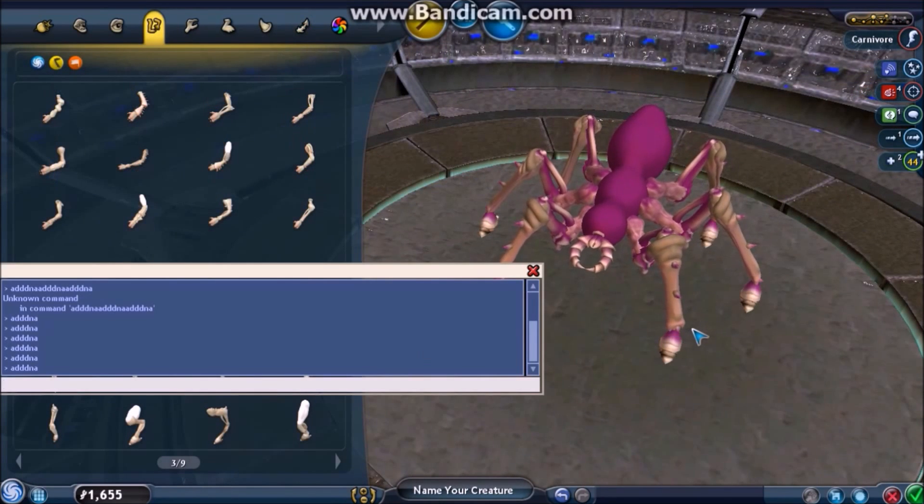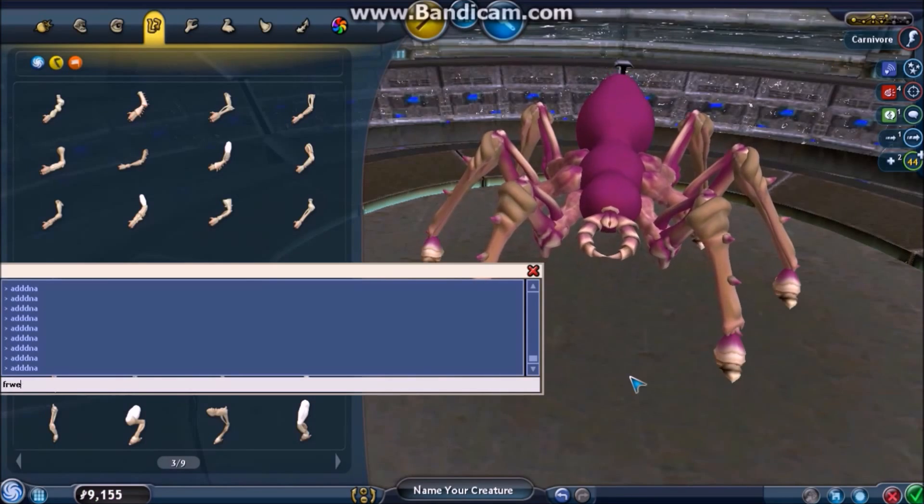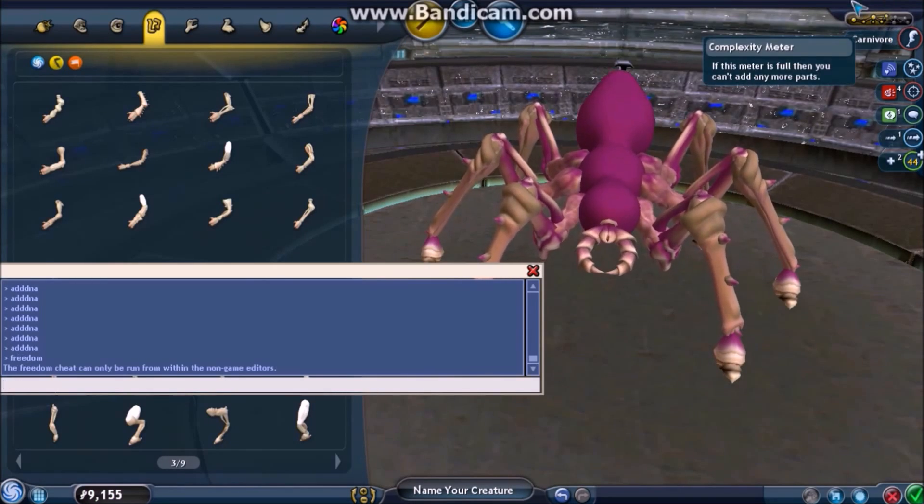The freedom and addDNA cheats effectively give you free range to create whatever you want. The addDNA cheat is unlimited, at least in that it is refillable. The freedom cheat is not — it simply adds more complexity to the meter.